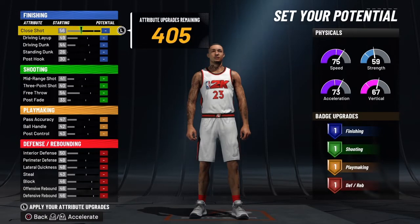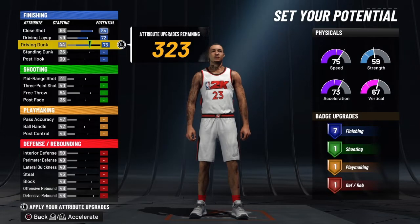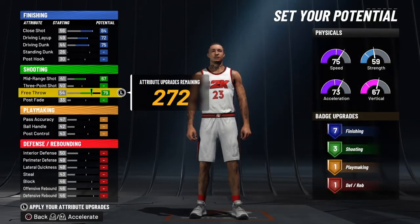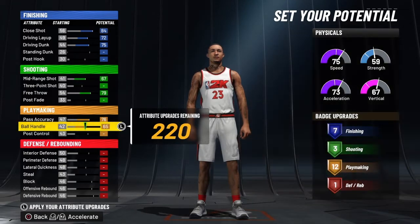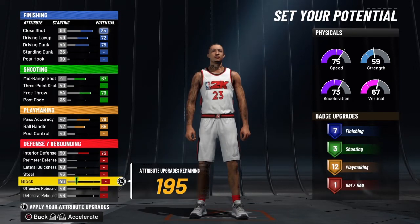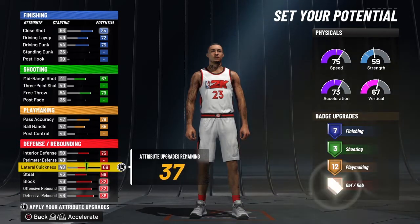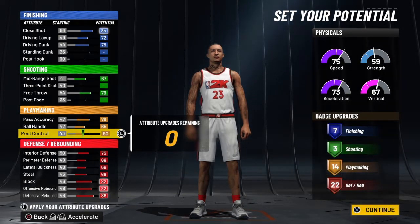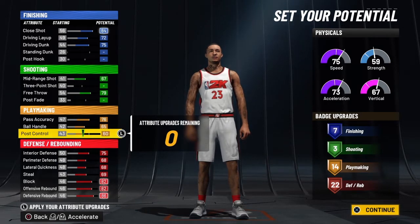For the finishing: close shot, driving layup, and driving dunk. For the shooting, we're going mid-range shot and free throw — that's really all you need there. Then we're going pass accuracy and ball handling, putting those up. Then we go interior defense, blocks, offensive rebound, defensive rebound — we're maxing all of this out. The rest goes into his playmaking.